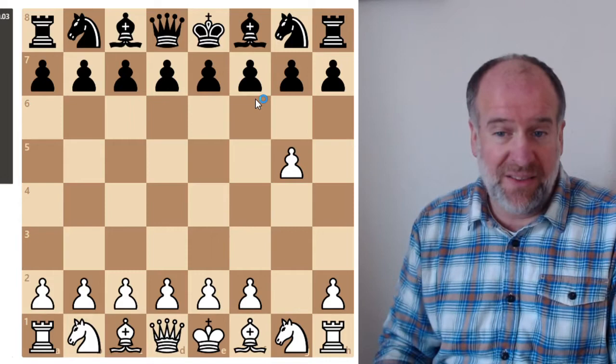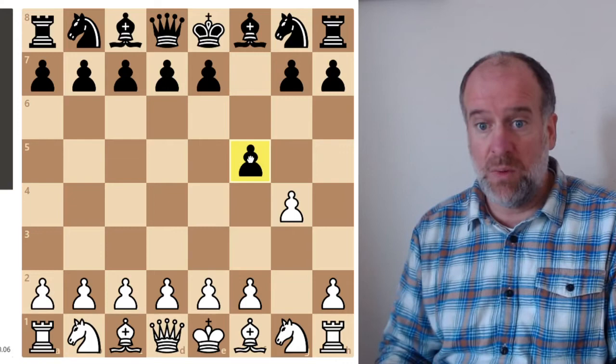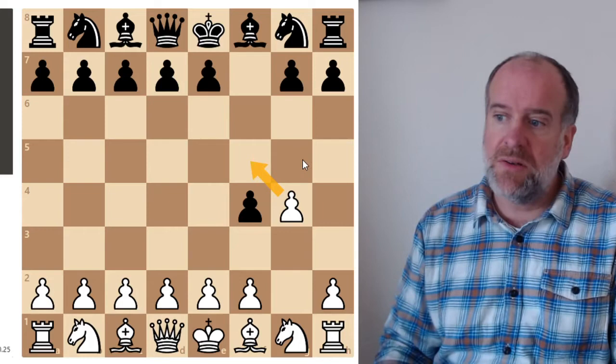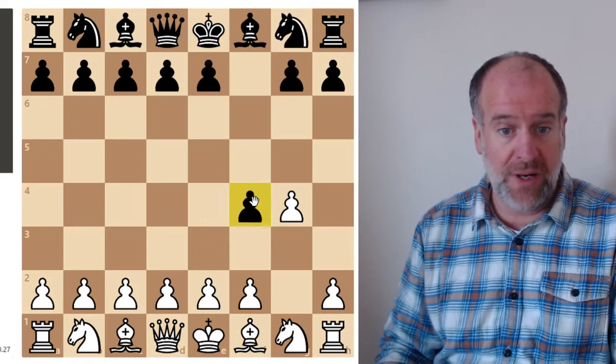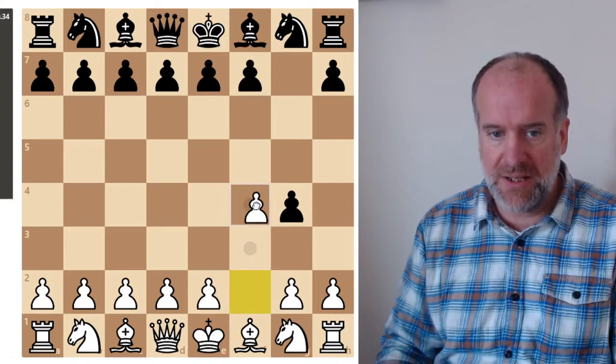Another thing which some players get confused with is if it's not on the fifth rank. So say your pawn's here and the opponent's pawn's here and the opponent's pawn moves here — you can't do en passant because it's not that piece's first move and they haven't moved two squares. So you can't do en passant in that situation. Your pawn has to be on the fifth rank, or on the fourth rank if you're Black.